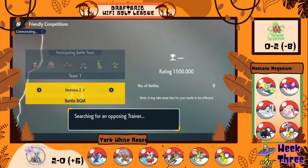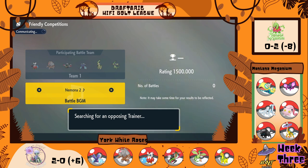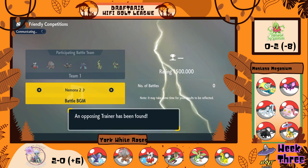So let's see if he's searching now. Before we jump right in, this is my team: Iron Bundle, Ursuluna Bloodmoon, Yanmega, Toxapex, Bayleaf, and Flygon.